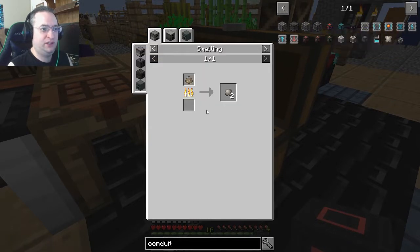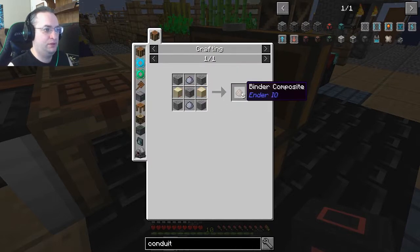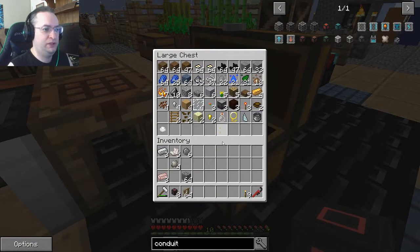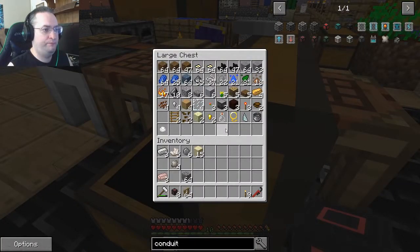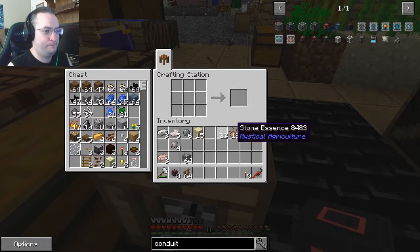I need clay, sand, and gravel. I wish there was an easier way to make this stuff. We need fire essence to make sand. Oh, you can make gravel — if you mix two dirt essence and two stone essence in an X pattern you'll get 16 gravel. Stone and dirt essence. And you can make clay using dirt essence and water essence. Water essence — hey, we actually have that now.